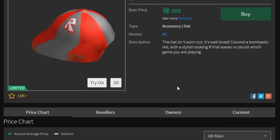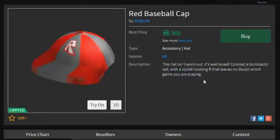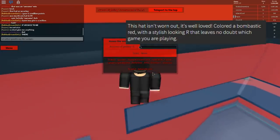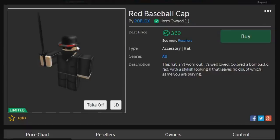So let's look at some stuff about the red baseball cap. First of all, it's limited, and it's not worth that much, but that's because there were over 123,000 of these sold. I could just buy one right now — bam. This hat isn't worn out, it's well loved, colored a bombastic red, with a stylish R that leaves no doubt which game you're playing. You can see me wearing it through my bowler — looks real nice. So now we're gonna mess around with it and make an outfit.